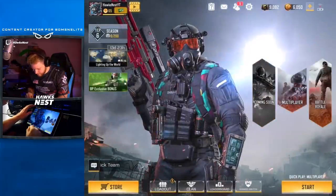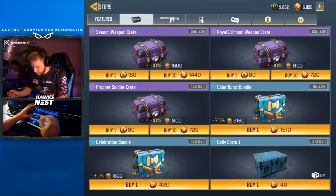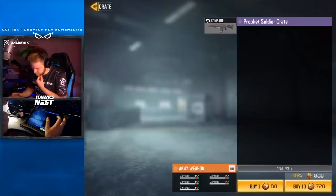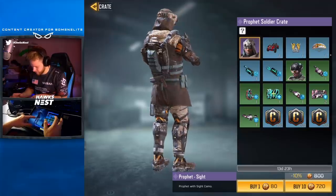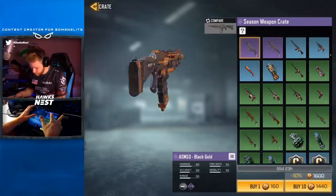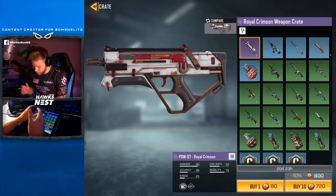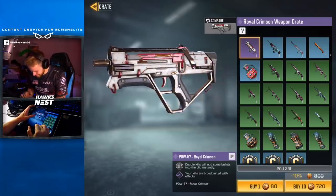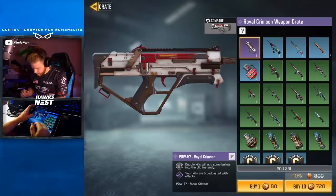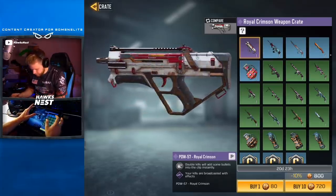We just got the knife. Let's check out the store — we got all the Color Burst stuff. We have different war crates: the Profit Soldier crate with the Profit character, which I definitely want to go for; the Merc crate, which is pretty cool; the Seasoned Weapon crate with black and gold stuff; and the Royal Crimson which is a PDW — kind of looks like a Vector. Double kills add bullets to your clip instantly, which is a little pay-to-win, but they'll probably remove that for competitive.